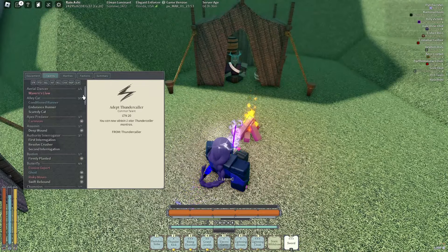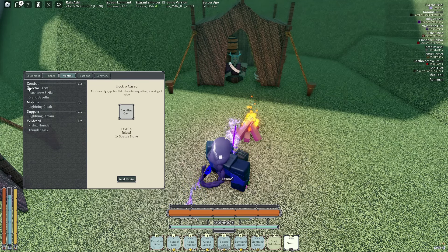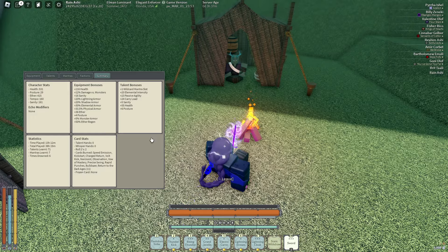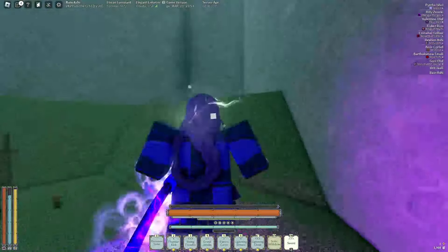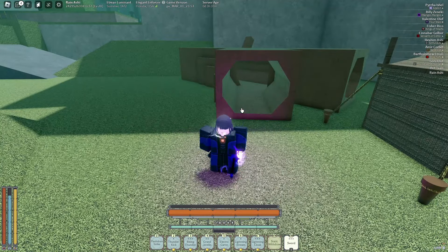Here are the talents if you guys want to take a look, and then these are the mantras. The summary: 530 HP, equipment bonus is 116, they have almost 30 posture — you could probably get this higher. This build probably isn't completely min-maxed as they don't have the oath yet, but I fought a couple people with it and it's kind of crazy.